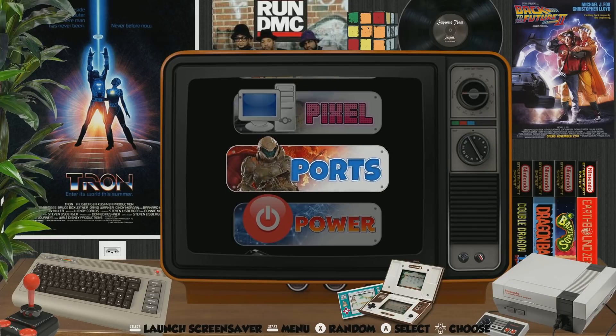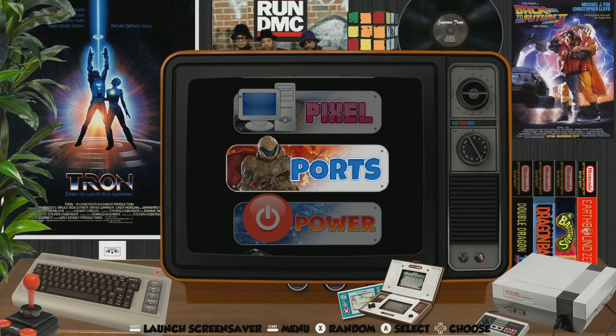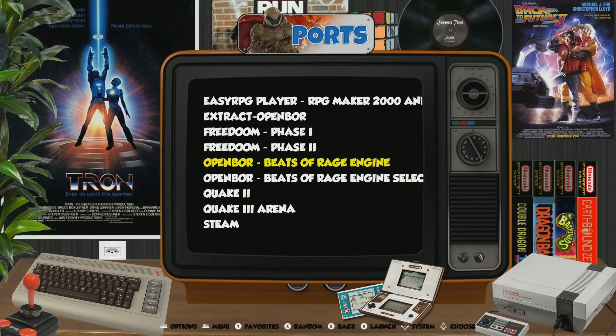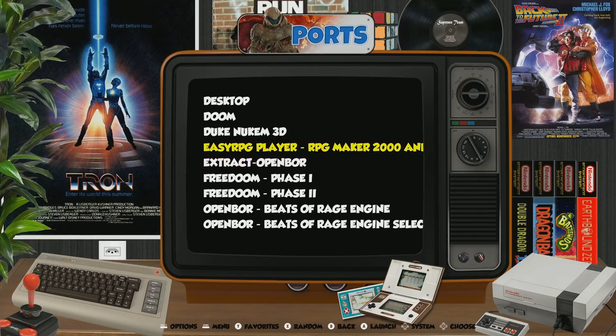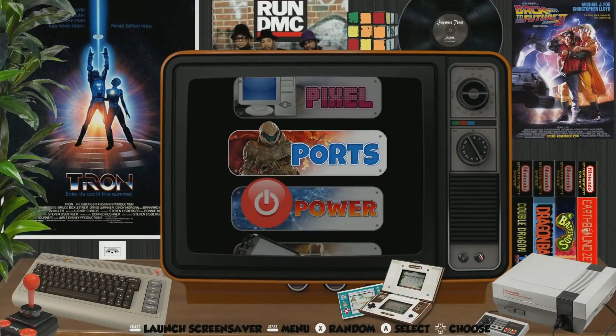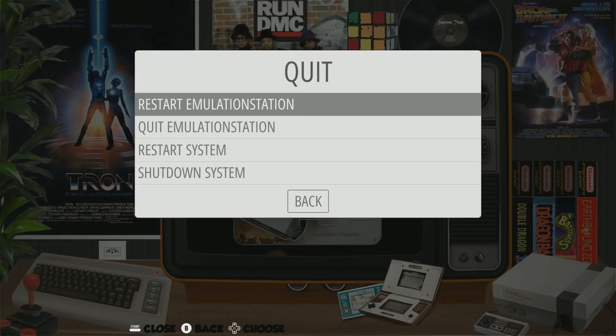The Pixel desktop is there if you want to run a desktop and do some browsing, since the Pi 4 can run a desktop. Ports has another shortcut to your desktop, a shortcut to OpenBOR, and another shortcut to Steam — so some of this is a little redundant. Quake 2, Quake 3 Arena look cool. Duke Nukem and Doom are on there too. There's also a power shortcut, but you can easily just hit Start on your menu and quit from there to reboot or shut down. If you're running an arcade cabinet though, that's actually very helpful.